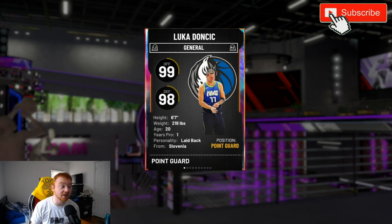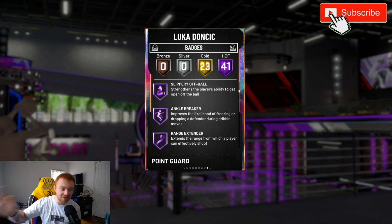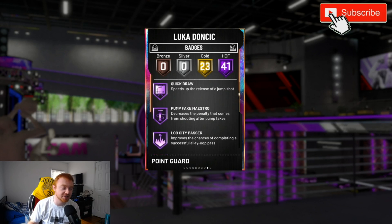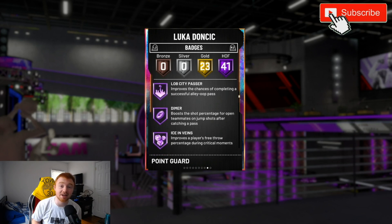You can see my point guard is Luca. What you really want to make sure your point guard has — obviously shooting badges like dead eye, range extender, quick draw are great — but you really want to make sure your point guard has Dimer. Dimer is very important on your point guard because that's going to be the person with the ball primarily in their hands. You also want range extender and quick draw, but primarily Dimer is the most important badge for your point guard.